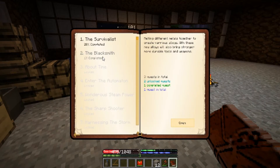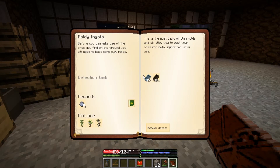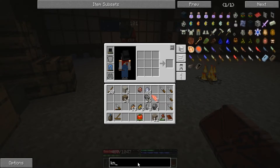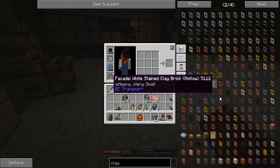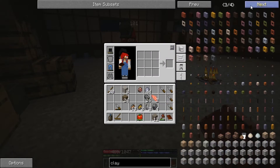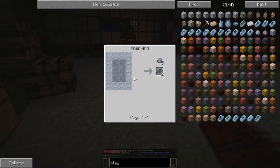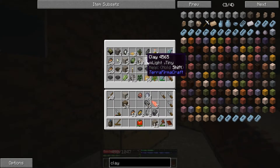It wants us to make 10 jack-o'-lanterns, but we only have three pumpkins. I didn't realize we needed those — I passed a lot of them. We do need a lot of string for some stuff. We need clay molds right now though, for the blacksmith. I've got a bunch of clay — there's 64 in the top chest and I have 44 on me.